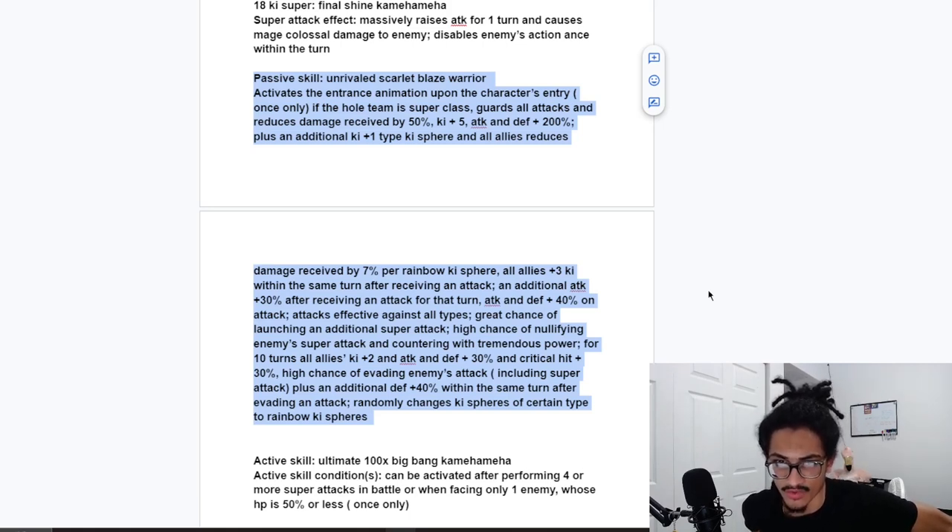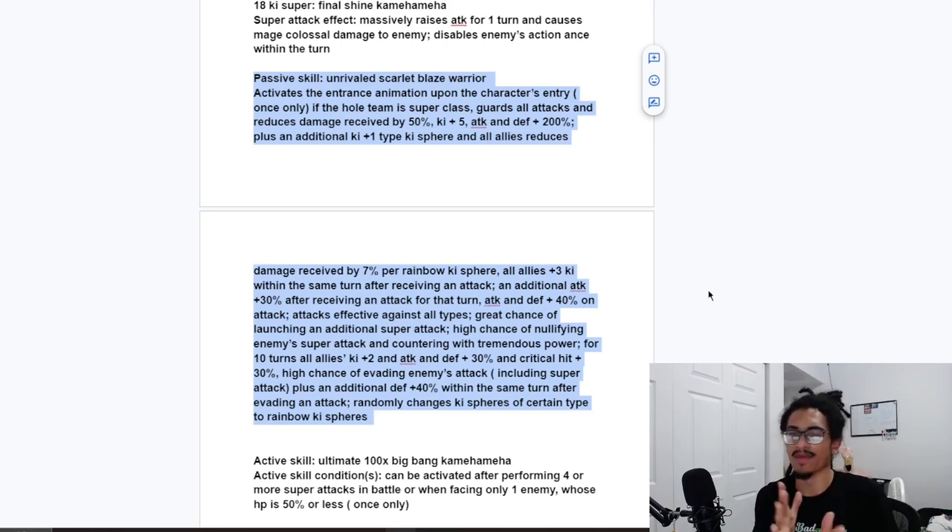He gives all allies 7% damage reduction per rainbow ki sphere obtained, and 3-ki to all allies within the same turn after receiving an attack. He also gets an additional 30% attack within the same turn after receiving an attack, and 40% attack and defense on attack. This is kind of like Beast Gohan — also reminiscent of the LR Super Saiyan 4s from the 7th anniversary with the damage reduction per rainbow ki sphere and the additional attack while getting hit within the same turn.